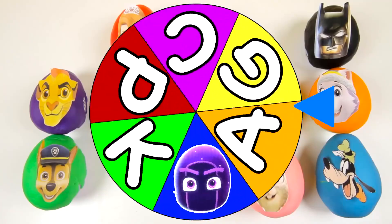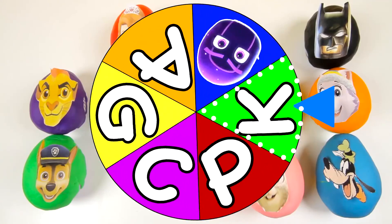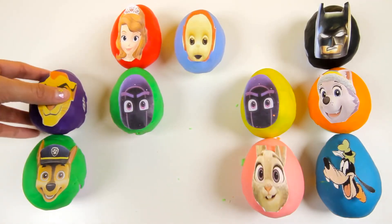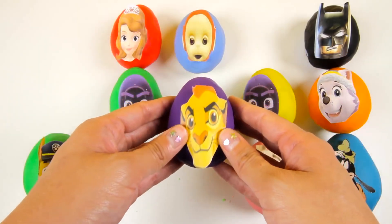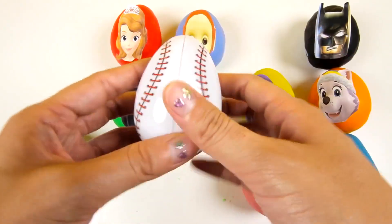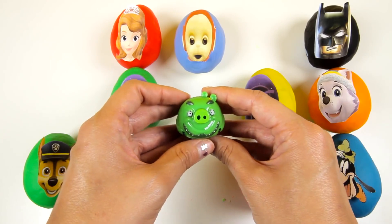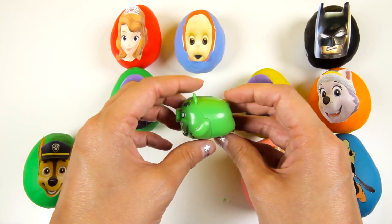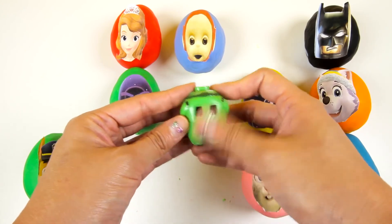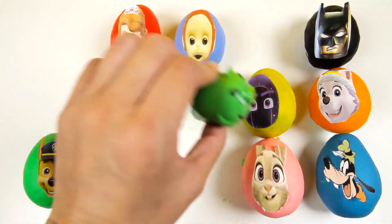Let's see where the wheel lands next! It's starting to slow down — the wheel landed on K! Let's find an egg that starts with the letter K. Kion starts with the letter K. Kion is the leader of Lion Guard and he is a brave young lion. Let's remove this purple Play-Doh and check out the surprise inside this cool baseball egg. We found something green! It's Leonard from Angry Birds! Leonard is a chubby green pig with two thick eyebrows and a big beard. This toy has four wheels on the bottom of the figure so he can run really fast. Look at Leonard go — I didn't know pigs were so fast!